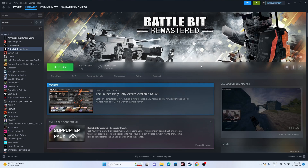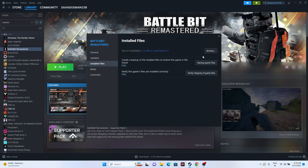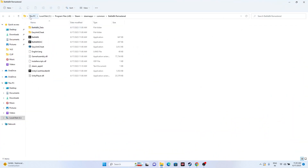Most users launch the game from Steam, but sometimes that might be an issue. Instead, try launching the game from the installation folder. Right-click BattleBit Remastered in Steam, go to Properties, then Installed Files, and click Browse. This redirects you to the installation folder at: This PC > Local Disk C > Program Files (x86) > Steam > steamapps > common > BattleBit Remastered. From here, click the application to launch the game — this worked for many users.